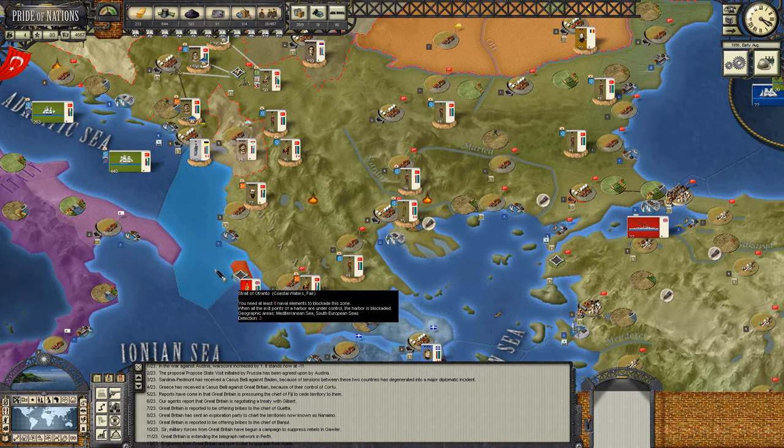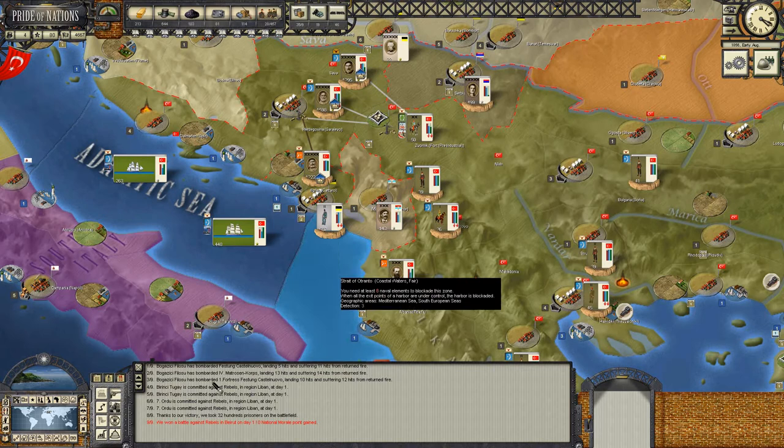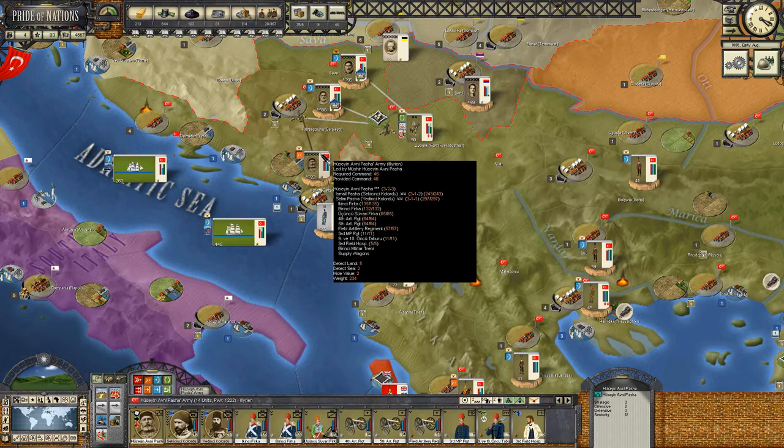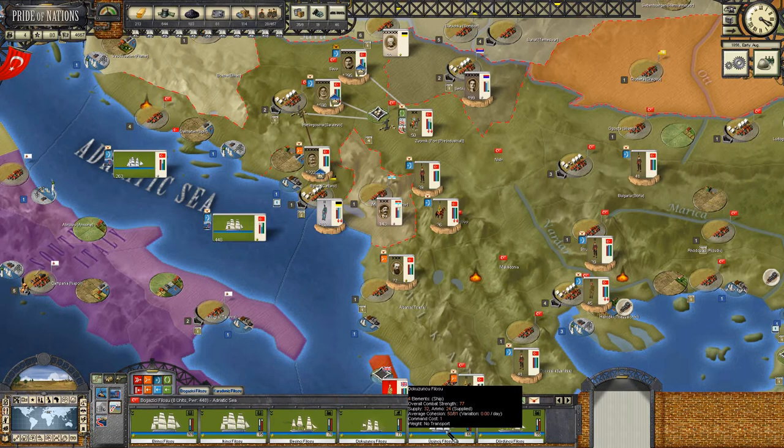Welcome back. Early August 1856. We've passed the turn, let's have a sit rep on what happened. The main fleet shelled Fort Akatoro and also landed some hits on the army corps sitting outside the fortress. Hussein Avenue is now activated and we've set him to attack and clear the area around the fortress so we can besiege it again. We took a lot of hits in return but landed some nice hits as well.